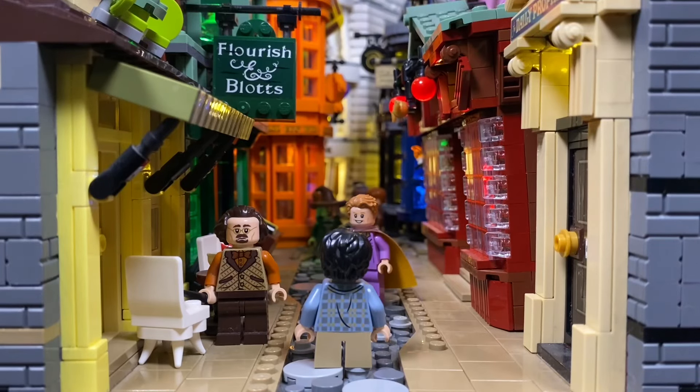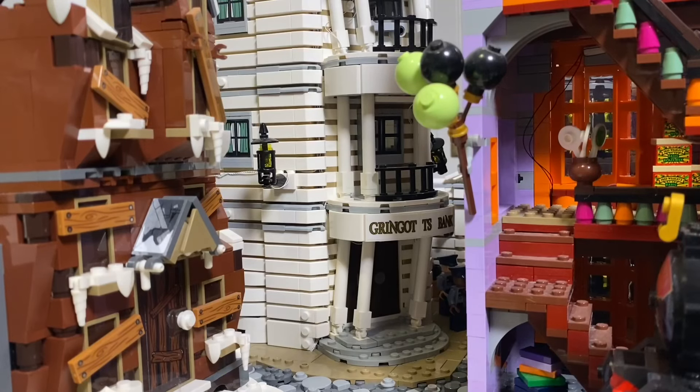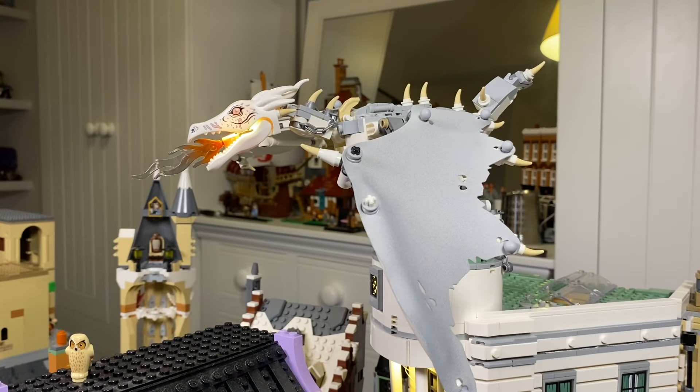Finally we arrive at Diagon Alley, bursting with intricate details that bring this bustling wizarding street to life. The highlight of the street is Gringotts Bank, which is filled with goblins and topped with a stunning dragon.